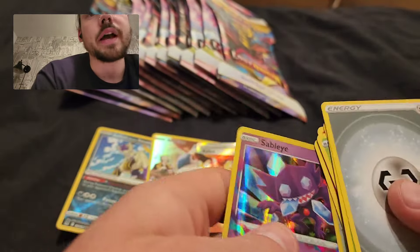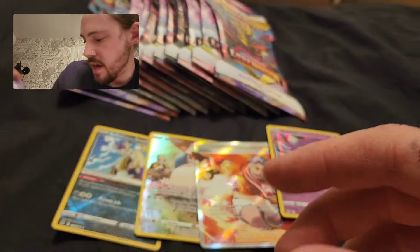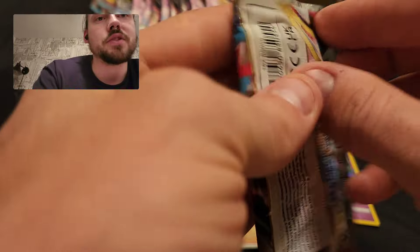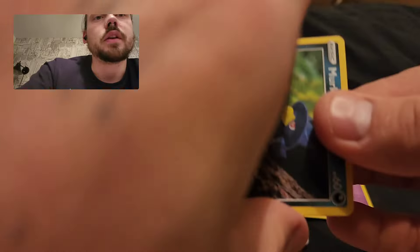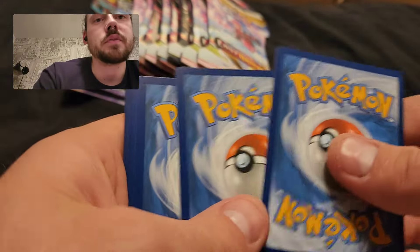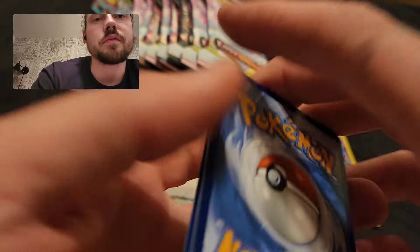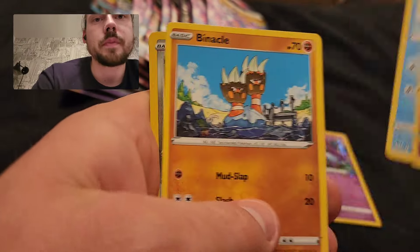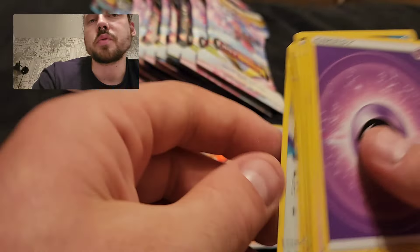Porygon — there's a hollow Sableye. That one's actually worth setting aside. I don't know if it's still used as much, but I know that card was worth a couple bucks when the set was new, and probably still is. I don't think the format has rotated quite yet, and even if it has, it might still have some use in a legacy or expanded format. Stunfisk, Buffalant.